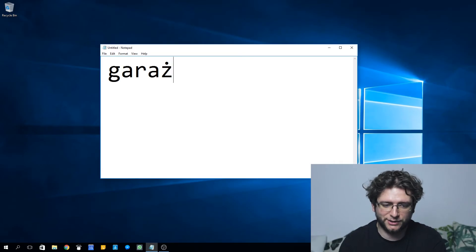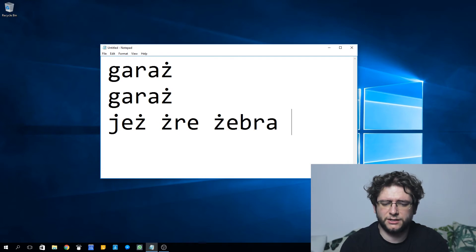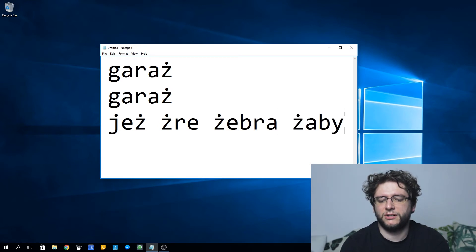So I'm actually happy. Now I can actually write GARAŽ all the time. Or I can actually write something like jeż, żre, żebra, żaby — which roughly translates into 'a hedgehog is eating the ribs of a frog.' Why not?